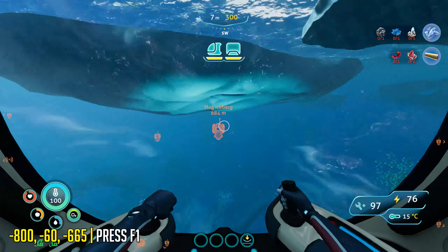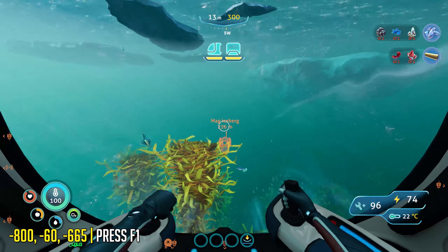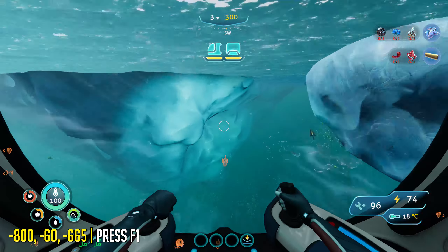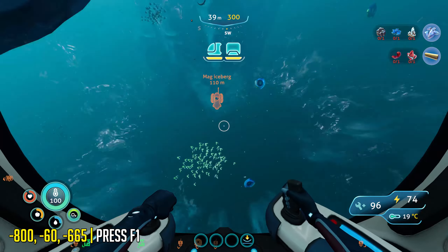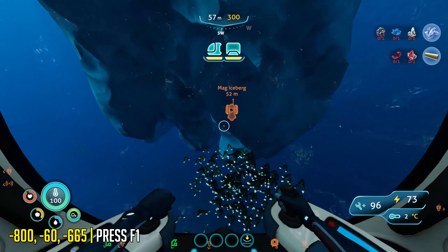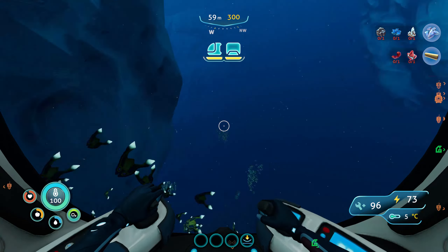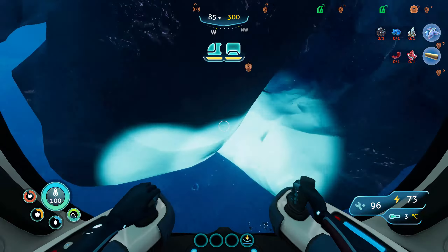I'm going to speed up this section of the video because it's a lot of just driving in one direction. This is the correct iceberg — you should get a message saying a hollow area is nearby if it's the right one.